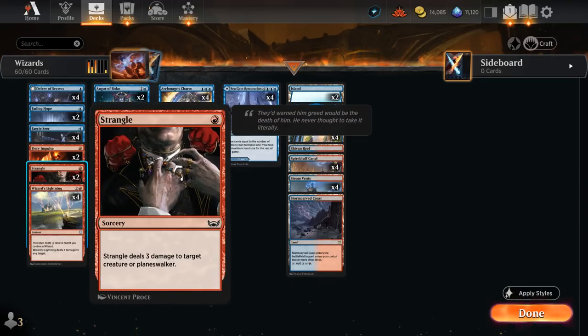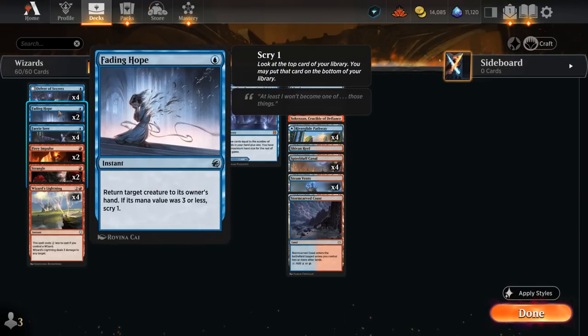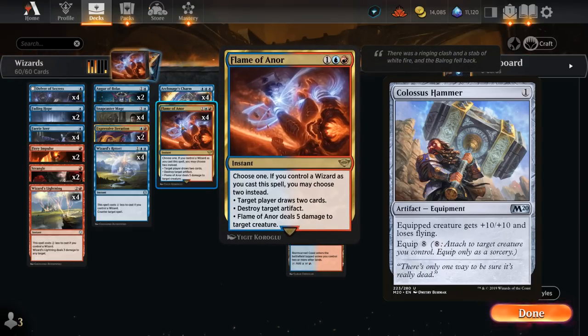Two copies of Strangle immediately deal three damage to a creature or planeswalker, which is important against the opposing blue-red Wizard aggro deck with lots of three-toughness creatures. The drawback is it's a sorcery, so it's less flexible when keeping up instants. We also have two copies of Fading Hope to bounce a creature and potentially Scry one — useful to save our own creature from removal or answer something too large for burn spells. With Flame of Anor we also have a main-deck answer to artifacts now.